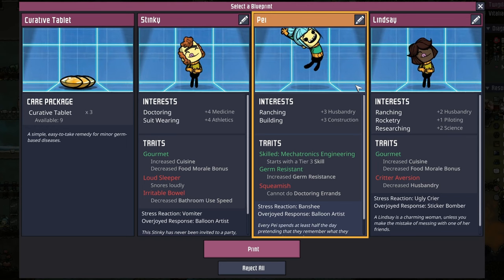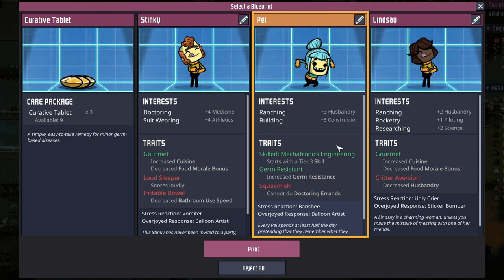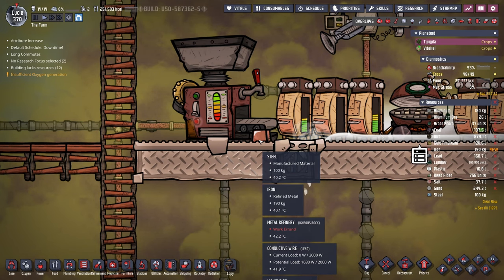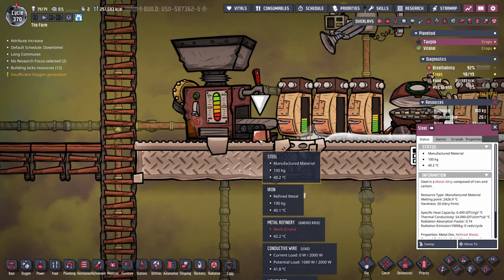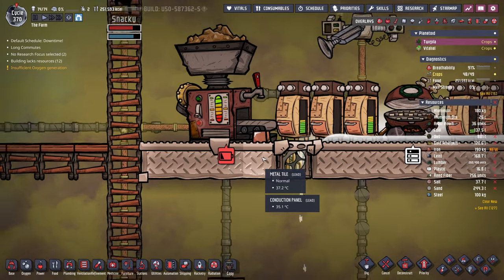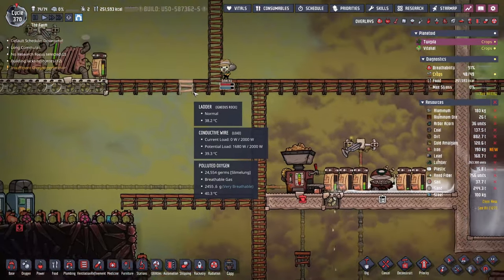In our travels we found another duplicant. This one is a rancher and builder, but we get a big bonus in the fact that they start with Mechatronics Engineering. Their only negative is they're a bit squeamish. Welcome to the farm, duplicate number 14, Ghost Rider. Very exciting time in every colony - you can see our first 100 kilos of steel has been produced.